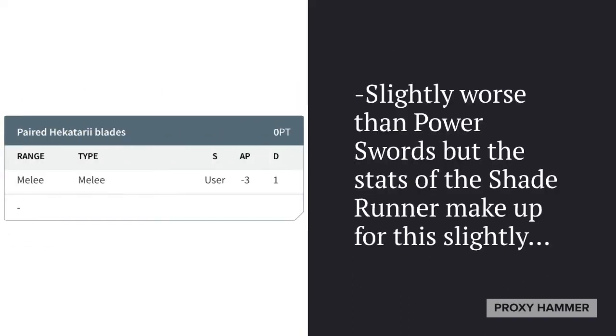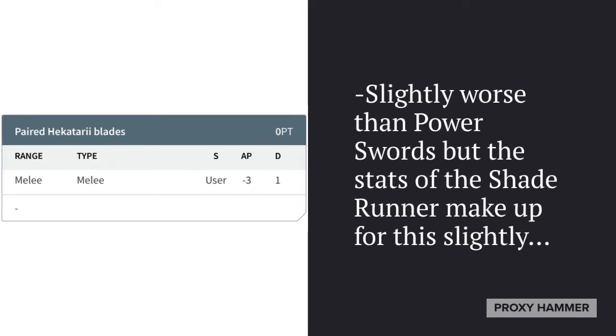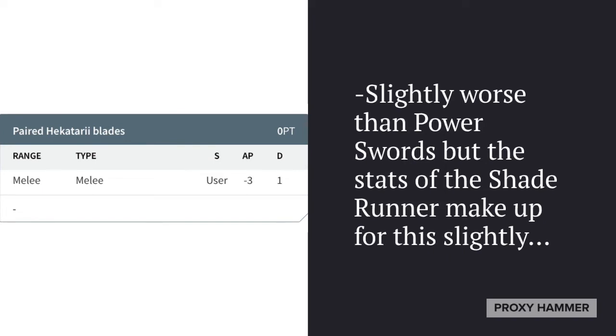Then we have the Paired Hecatari Blades, which are the Shade Runner's weapons. They're slightly worse than the Power Swords, but the Shade Runner's stats make up for this slightly. I don't think the Shade Runner is that cost-effective, even with the Shade Runner Assault ability, but they are cool-looking models and do increase the power of the unit in combat slightly.